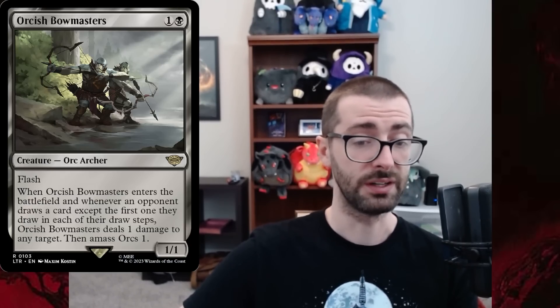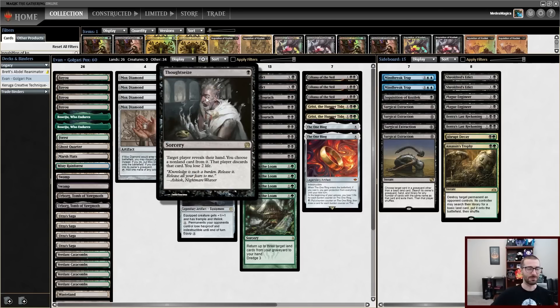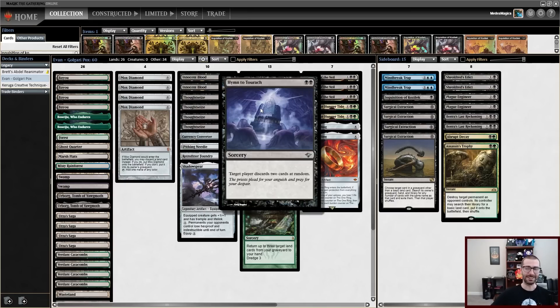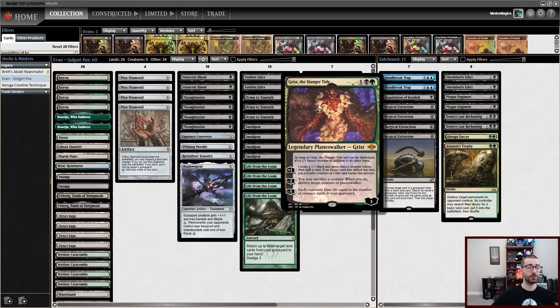We can see the crazy utility and range of what Orcish Bowmasters is capable of doing in Legacy, even in decks where it's not really designed to be doing specific things against it. Let's take a look at the deck list we're going to be playing today. We have some discard to stop our opponents' things from coming down, but we're largely on a reactive game plan — using Smallpox and Sudden Edict to clear the board, then spiraling the game out of control with something like Grist or Liliana.